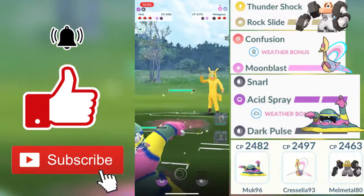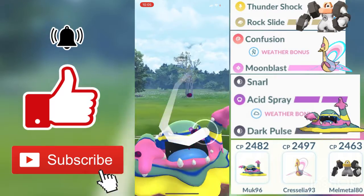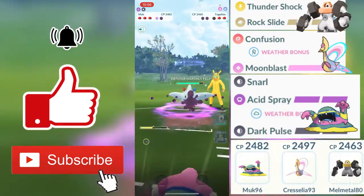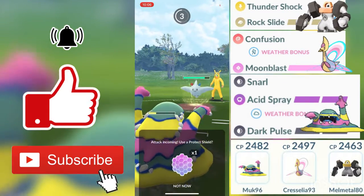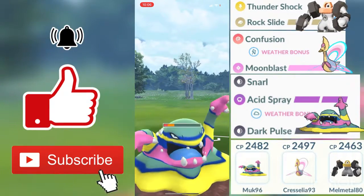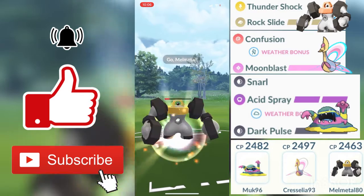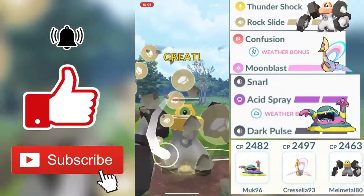My opponent makes another swap out into his Metagross, and then swaps out into Togekiss right after I swapped onto Alolan Muk. His Metagross got scared of my Alolan Muk because that would have been a very bad matchup against him, due to Dark-type being super effective against Psychic types. He then made another swap into Togekiss and didn't fully charge up that Dazzling Gleam, so I got somewhat of a good farm down. I do remember that I had my Melmetal back.